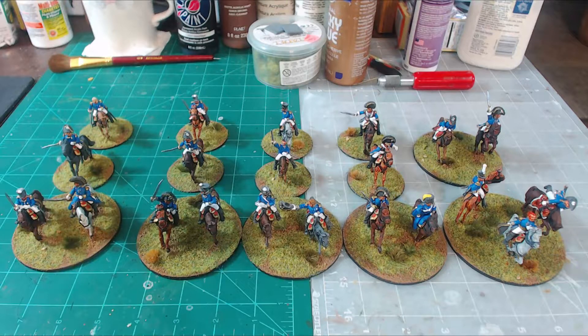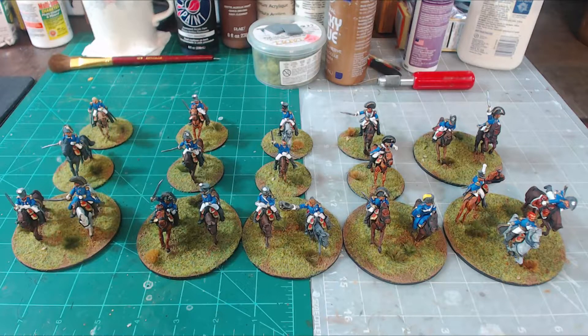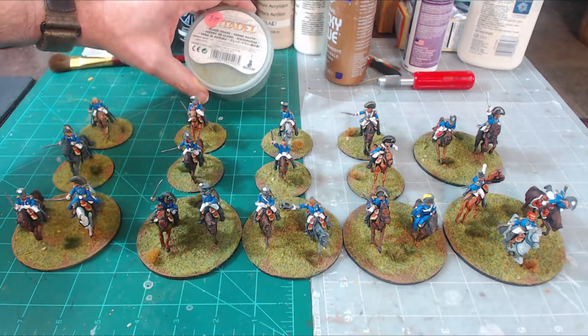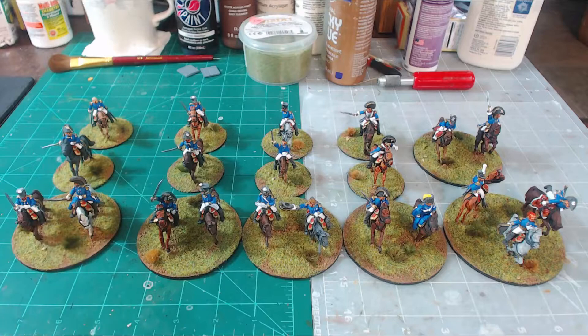I based the bases differently as well. The grit I'm now using is a ballast from Woodland Scenics — it's pre-colored, so I don't have to dry brush it; I just glue it on and don't have to go back later and paint it like you would normally do with sand. This basically eliminates two steps. I'm using it straight up like sand, and then I used Citadel Glade Grass flock that I bought years ago, plus some grass tufts as well.